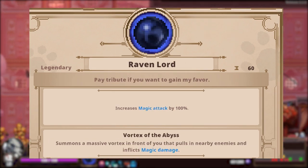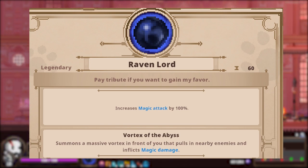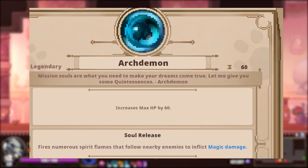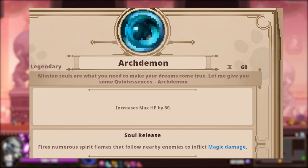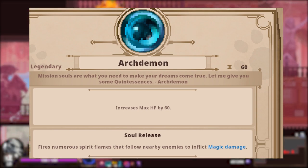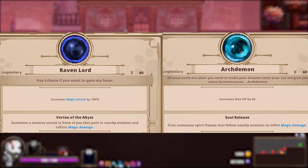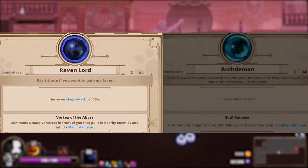Next up is Raven Lord. Boosting magical damage by an incredible 100%, it's far beyond the second highest, which happens to be Evil Eye. The use effect creates a black hole that damages enemies while sucking them in towards the centre before exploding for a final burst of damage. And finally we have Arc Demon. Interestingly, this one increases max HP by 60, so unlike Shadow Knights or Raven Lord, you won't gain much in terms of passive power. The use effect summons a large cluster of orbs that seek nearby enemies and explode for big damage — it's very difficult to actually miss with this attack. It's often debated whether Arc Demon or Raven Lord is the actual strongest quintessence, but I think it's safe to say they're both deserving of the title. Arc Demon is often seen as better for clearing the screen, and Raven Lord is often seen as being better for killing bosses or singularly difficult enemies.